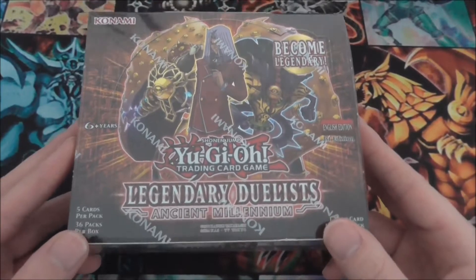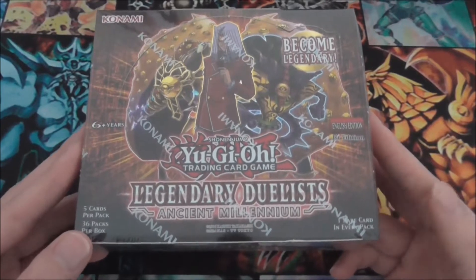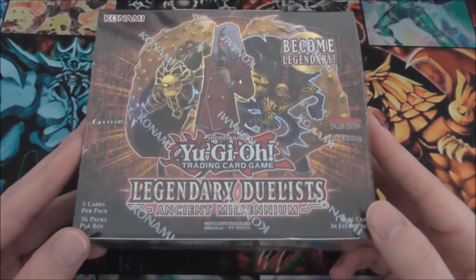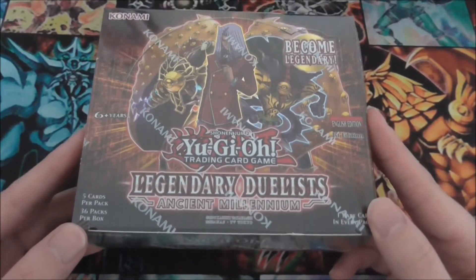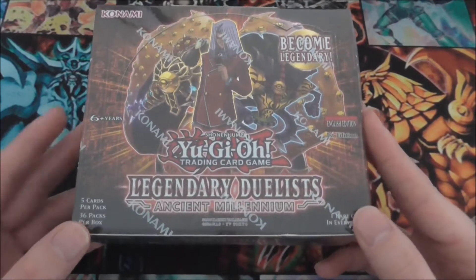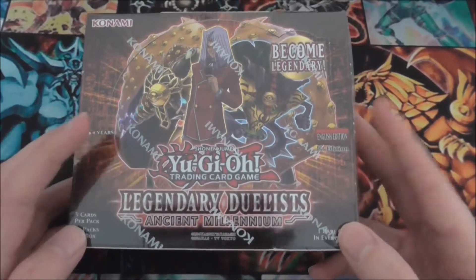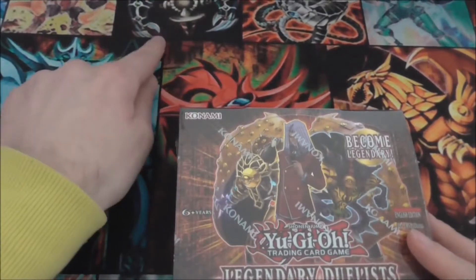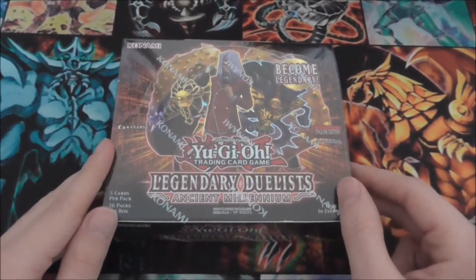This set has a lot of good support for some of my favourite archetypes. First off, it introduces new support for Ancient Gears — Ancient Gear Fusion at the time of filming this video is the most expensive Ultra in this set. You've also got new support for Crystal Beast, really good support actually. And of course, probably the main reason I bought this set: the Relinquished support. Relinquished is one of my favourite monsters of all time.